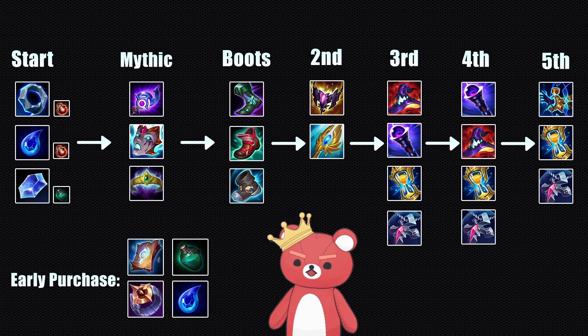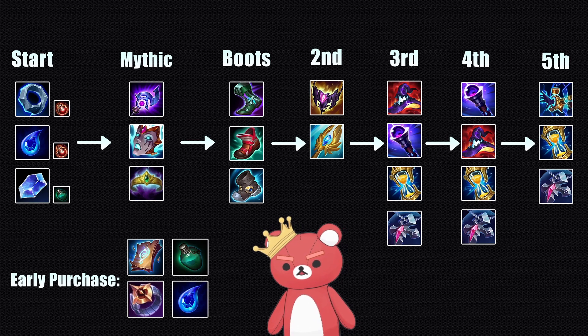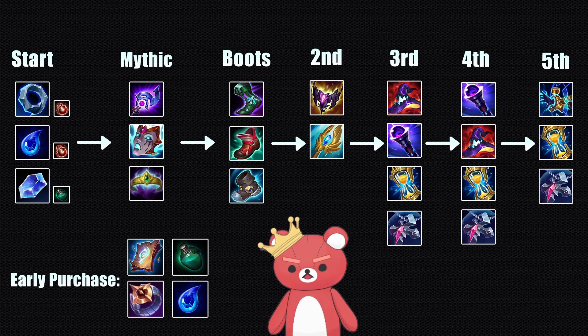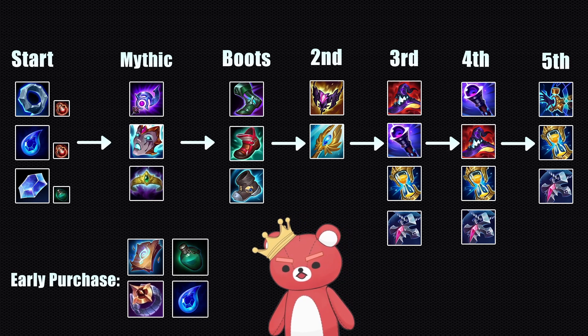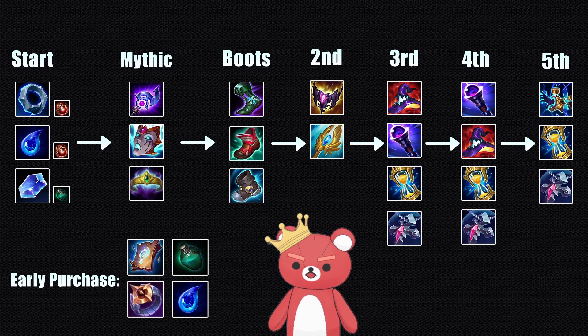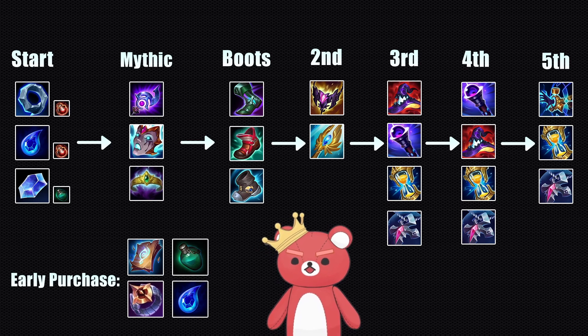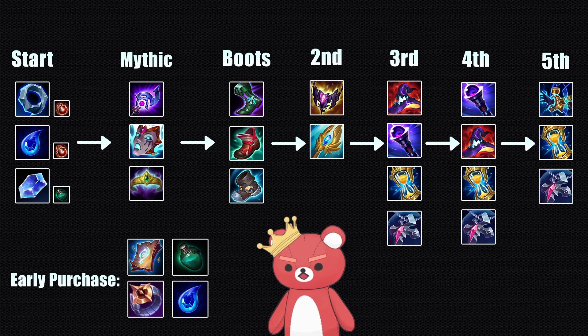For fourth item, if you skipped penetration to build survivability or raw damage, you're going to build Void Staff here — it's going to be great value. If you need raw damage because you've already purchased Void Staff, survivability, or even Shadowflame, then you can go straight into Rabadon's. Typically you can get away with just one penetration item, so if you went Shadowflame second, you'll get more value from Void Staff fifth later on. Survivability options remain the same for the rest of the guide.